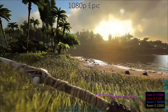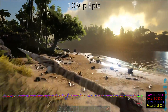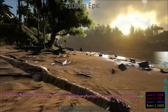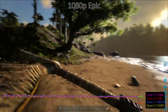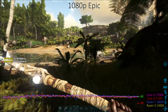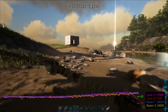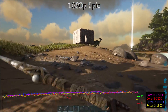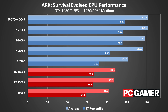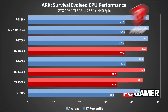I have two more areas I want to quickly look at with ARK. First is CPU requirements, which end up being mostly a non-event. ARK is super heavy on the GPU side of things, but for your CPU, even a modest Core i3-7100 was able to handle the game. Testing at 1080p Epic doesn't really give the CPUs much of a chance to differentiate. All the CPUs use DDR4-3200 memory, and while Intel has a clear lead at 1080p medium, for most PCs you'll end up with a GPU bottleneck.